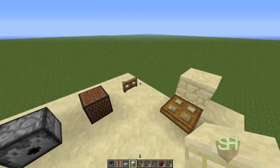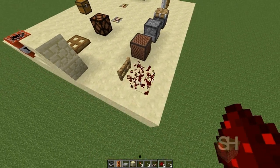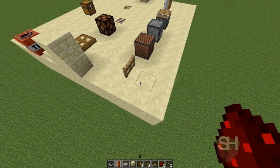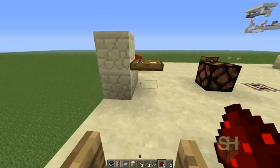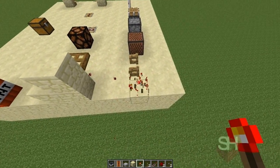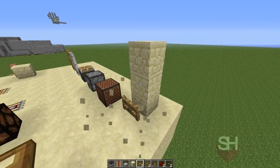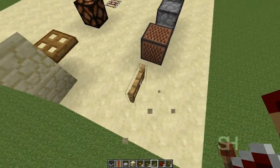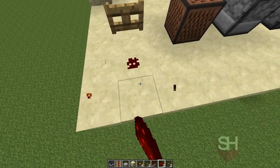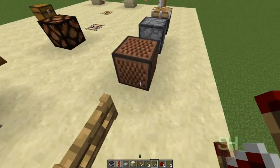Next thing we have is the fence gate. You can walk through it normally, just like any other door. You can power it above it, or run a current to it like this. You can also use any normal redstone instead of repeaters.